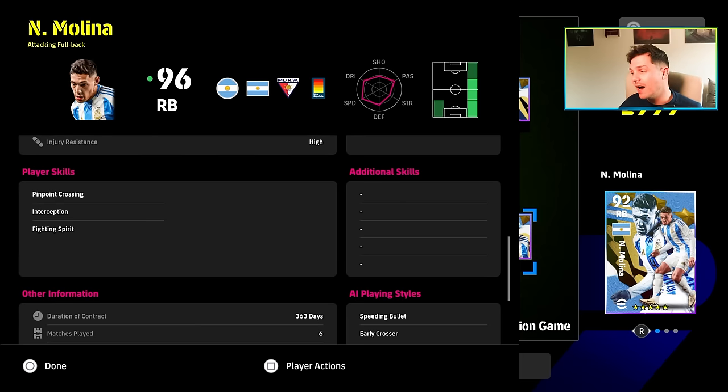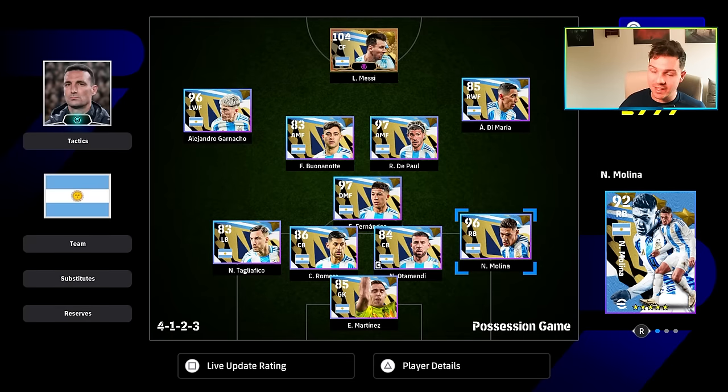With the squad I have, I obviously have everybody at right back that you could possibly want — Trent, Lamb, Bergomi, Wan-Bissaka. But in terms of testing these out for you guys, I definitely feel Molina is going to surprise you. I was blown away by how good he was — he was really tigerish in the tackle, sprinting past people very, very well.